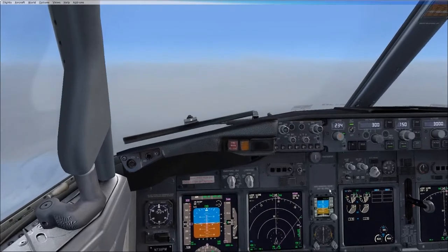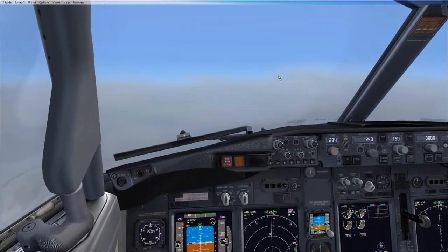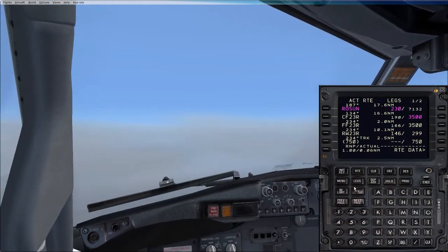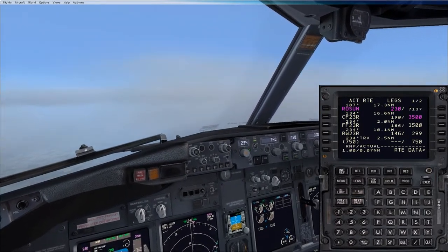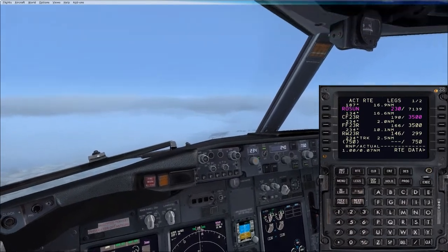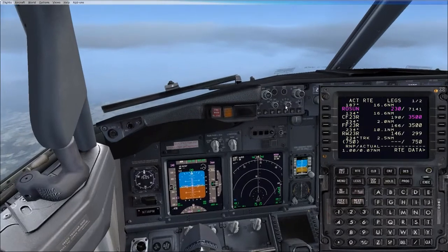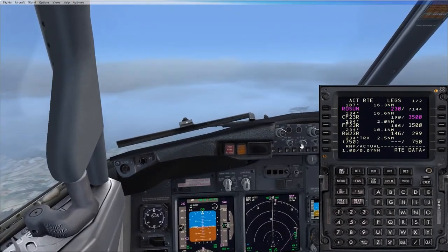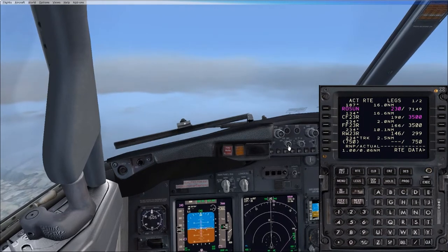And we're below flight level 100, so we should reduce the speed. Okay, let's bring it back to 240. Speed 240. If you go to the next page — you can see it's got an altitude of 3500 feet. The CF23R and FF23R — the FF23R is where you're going to be picking up the glide path at 3500 feet. So for descent planning that's where you want to be at 3500 feet. But right now you'll notice that green bar is way off the screen, because we're decelerating. That's because our level change is prioritising your speed reduction before it starts getting you down again. And jets typically can't slow down and go down at the same time.